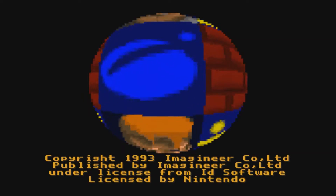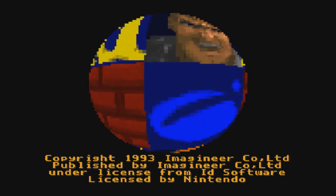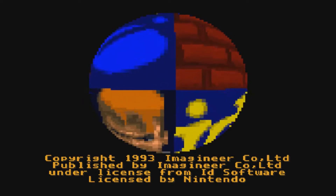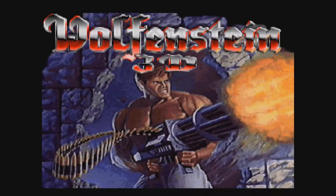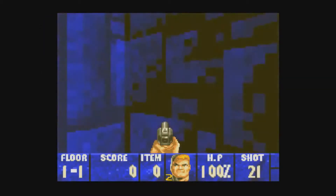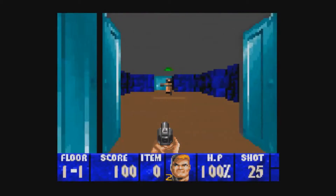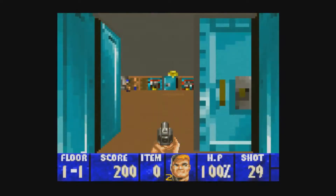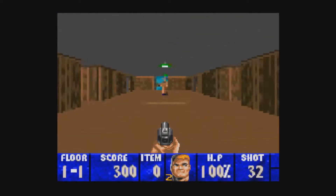And here we have our final first-person shooter on the Super Nintendo. If there were any more, just let me know — as far as I know, this is pretty much all I know of for Super Nintendo first-person shooters. We have the title screen right here: Wolfenstein 3D. Pretty badass title screen, and then we have a demonstration of the gameplay the computer is playing. Now this game was pretty good — it has a much better framerate than Doom.